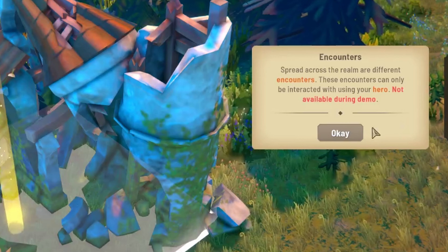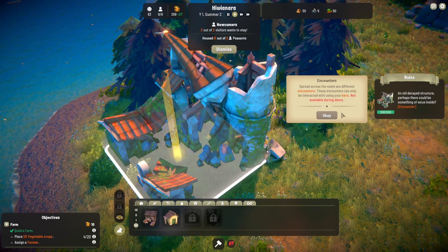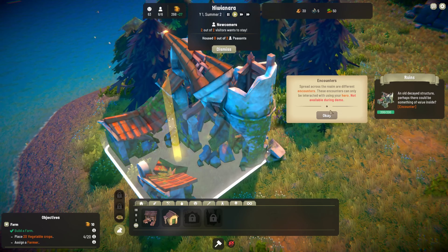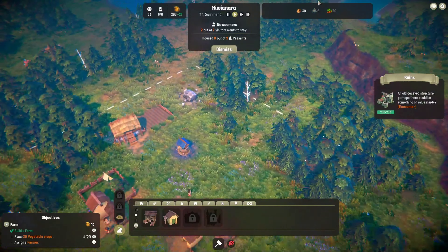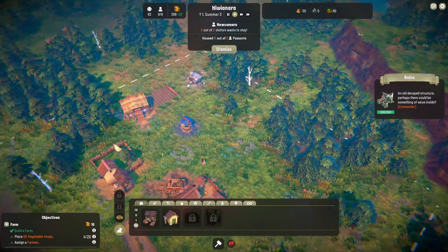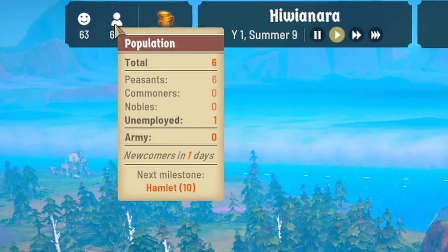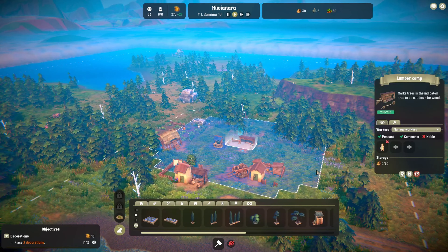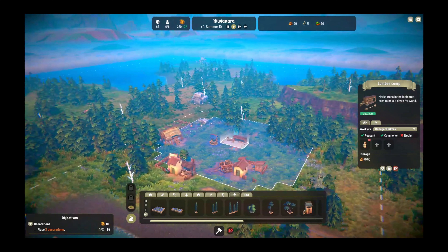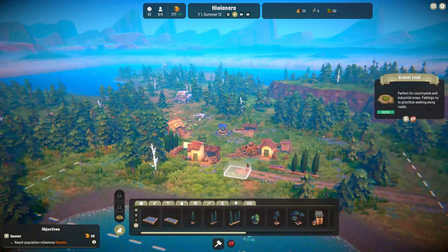What's over here? Spread across the realm are different encounters. These encounters can only be interacted with using your hero. Not available during demo — that's pretty cool. So you got to get a hero. Okay, they built a farm. Let's plant 20 crops. Our farm is coming along nicely. Newcomer in one day — so I'm gonna need to build another house now. Let's put down some decorations first. I'm gonna have a blast with this. Three more trees right there lining the driveway. Oh my gosh, I'm having a blast — I'm really zoned into this.